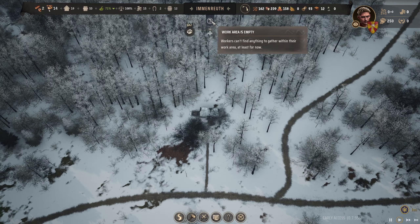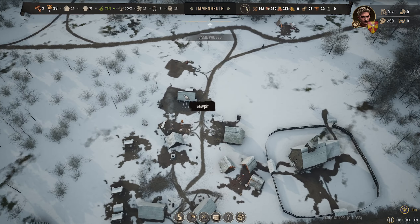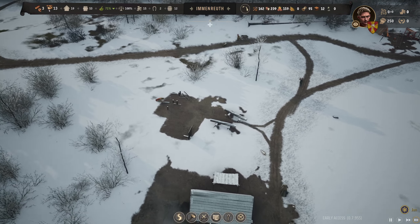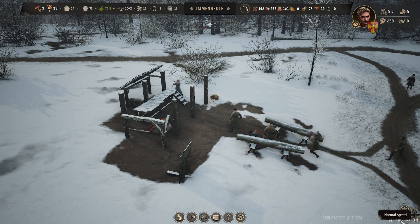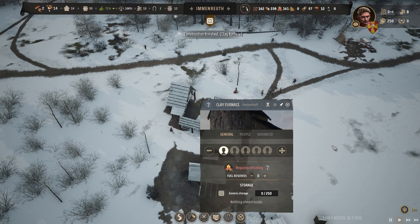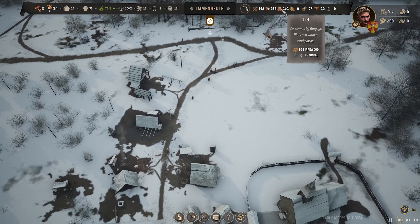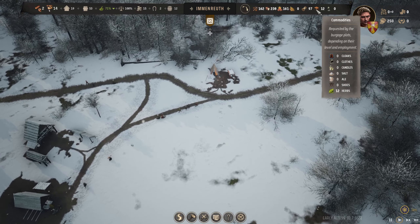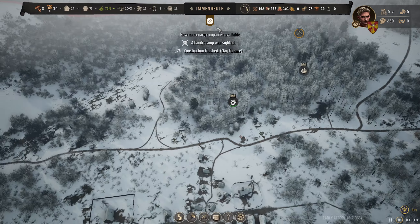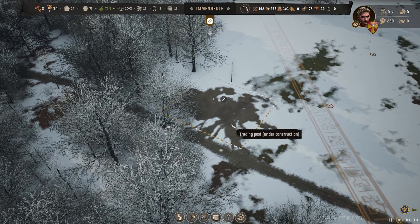A bandit camp has been sighted — I thought it was really far away. The other lords are claiming territory and we haven't got nearly enough to claim anything yet. There's a work area that's empty — workers can't find anything to do, so I'll take them off that. They're still building the clay furnace — I forgot we were building that. Let's get them working. I'm loving Manor Lords, it's just fun. The clay furnace can start making roofing tiles.